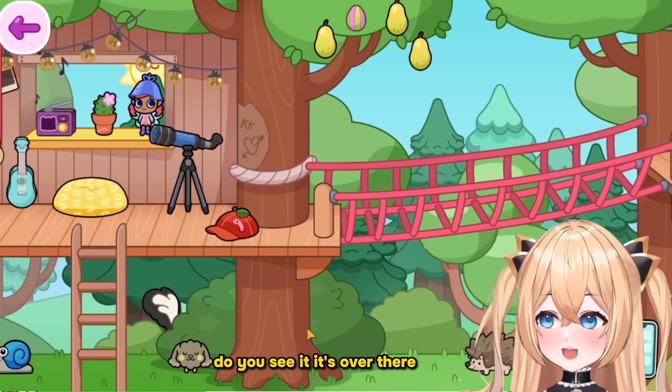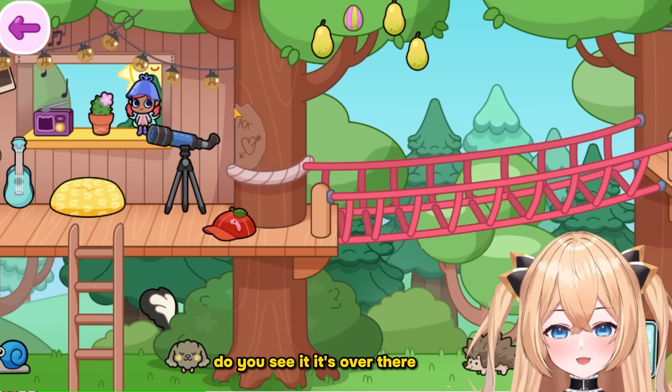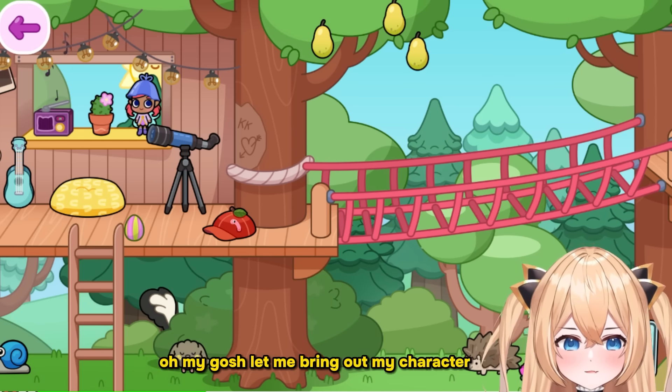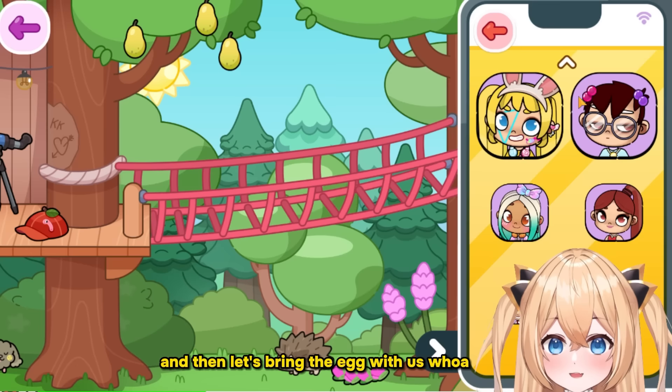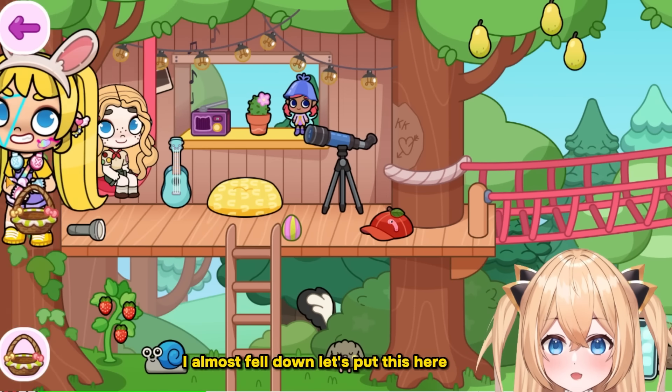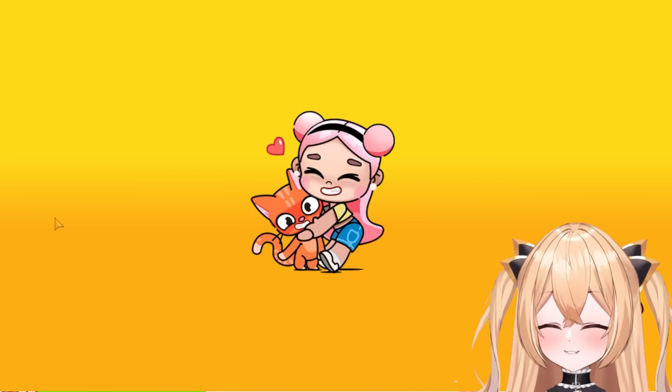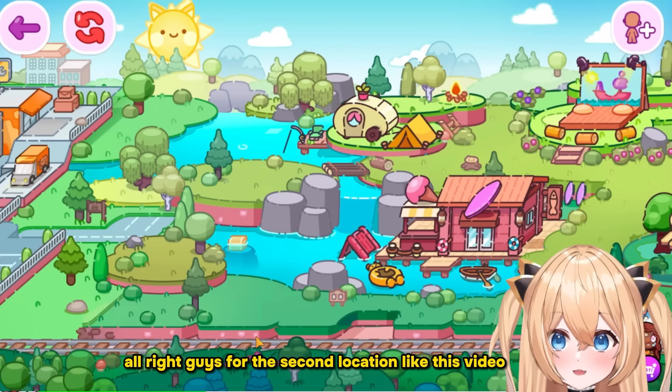The first location is right over here at the treehouse. Do you see it? It already appeared — it's right here! Let me bring out my character and let's bring the egg with us. I almost fell down. Let's put this here and go to the second location.